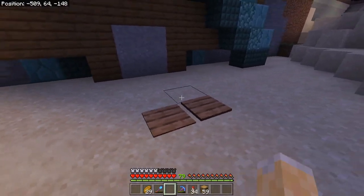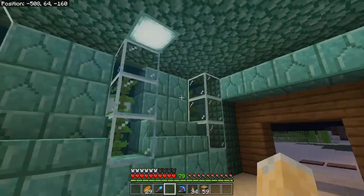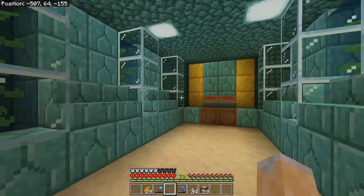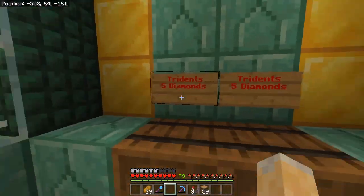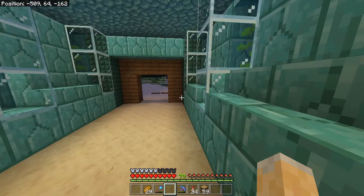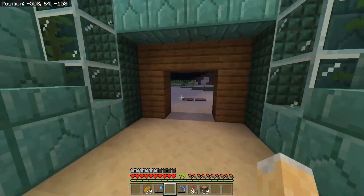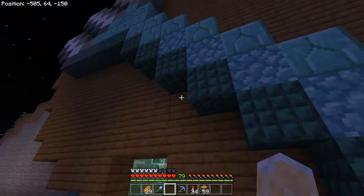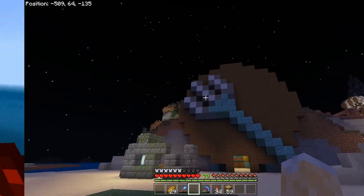I'm getting too much lag — okay, there we go. Wasn't as satisfying as I hoped, but I'm getting quite a bit of lag. This is what I did for the trident area — tridents are five diamonds. I think that that's overpriced, but the myths seem to think that it's not overpriced, so that's what I'm going to be selling them for. So this is the shop, this is what I've got. I'm going to do a little bit of terraforming, and then it's done.